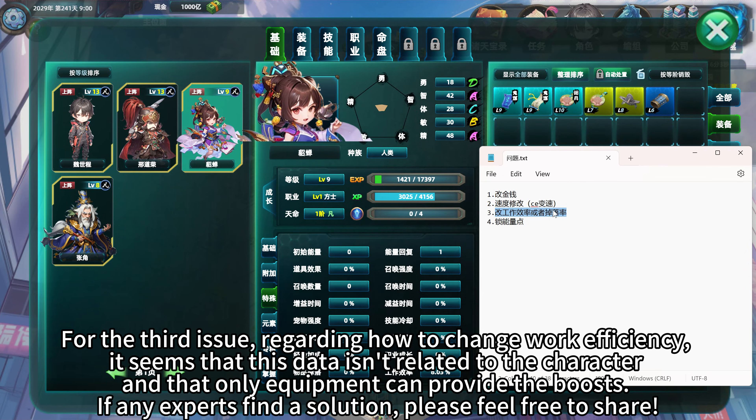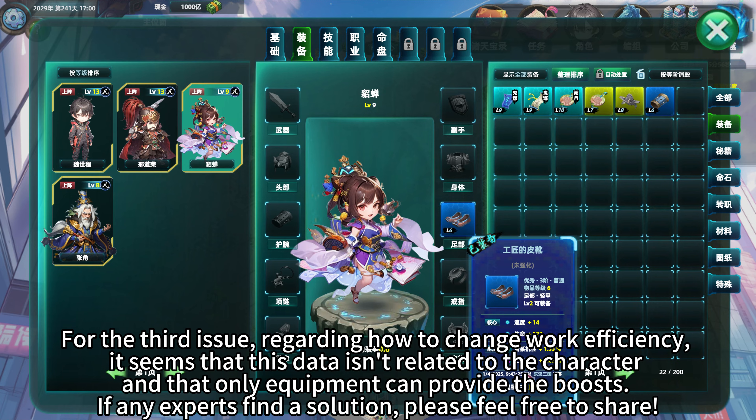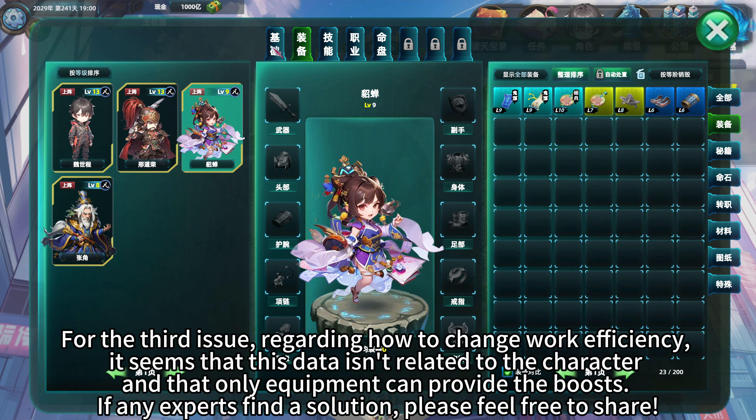For the third issue, regarding how to change work efficiency, it seems that this data isn't related to the character and that only equipment can provide the boosts. If any experts find a solution, please feel free to share.